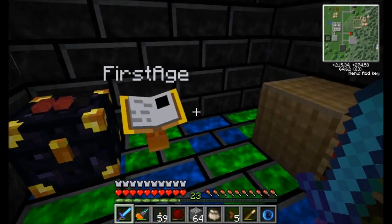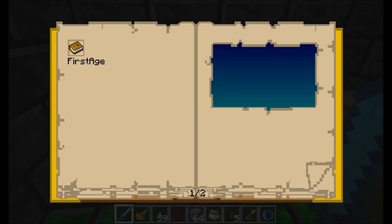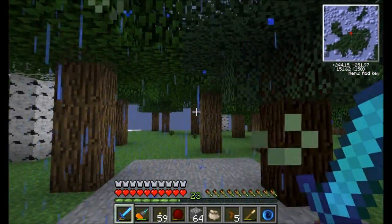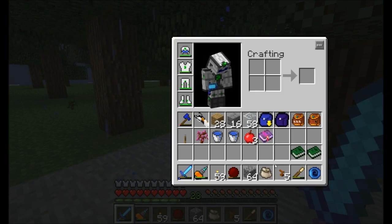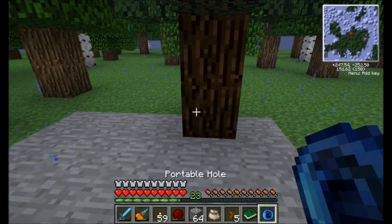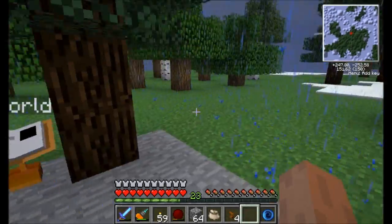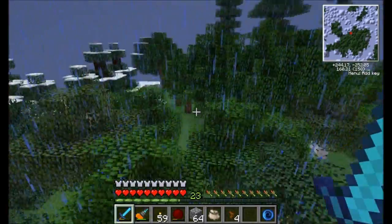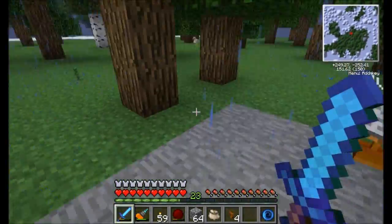I actually want to travel back to that first age for a moment, and just plant a linking book at the landing site - you can see I landed on that little platform. It's my opinion that it's always a good idea to plant a linking book home as soon as you enter an age. Just put it somewhere safe, plant down the linking book. You can even build a house there if you wanted to, especially if you plan to stay here for any length of time. This is not a bad age - it's a pretty solid one, to be honest. But I'm going to head back to the overworld.